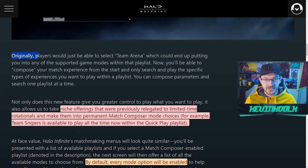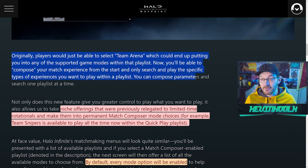I'm glad we finally have a Match Composer where players can choose how they want to play. Originally players were just able to select Team Arena, which would put you into any supported game mode within that playlist. Now you'll be able to compose your match experience from the start and only search for the specific types of experiences you want to play within a playlist — one playlist at a time.